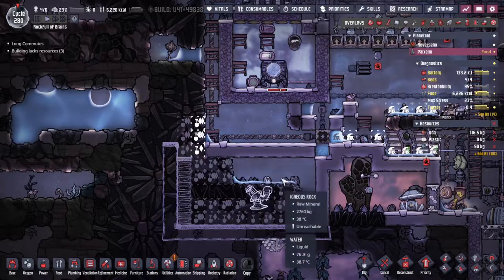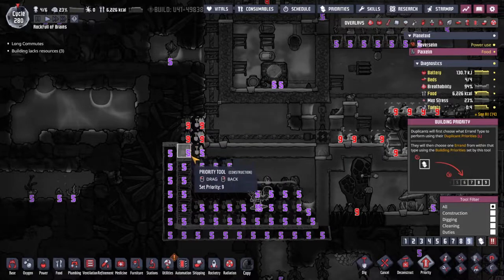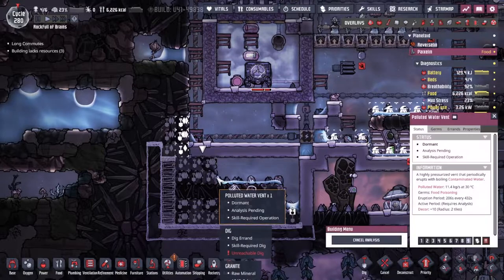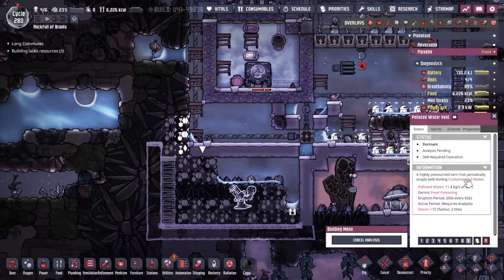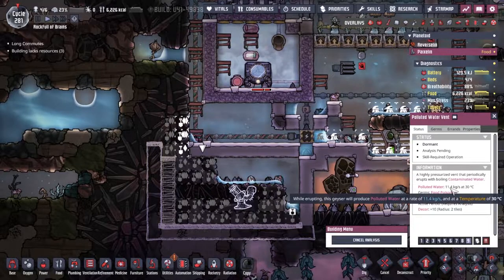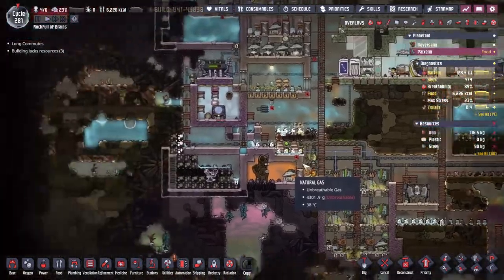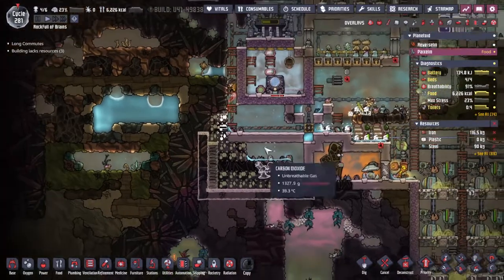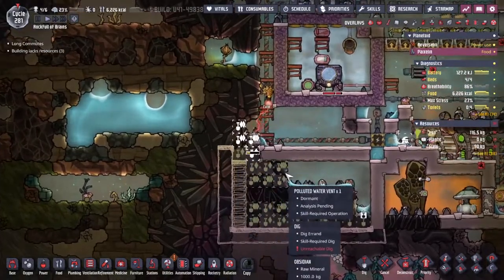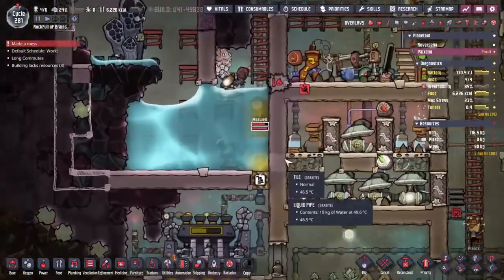Let's go and see what the geysers' active period is down here. It says dormant right now — 30 degree water. Is this the polluted water vent? Let's have a look: 11 kilograms per second of 30 degree water, that's a lot. It's got food poisoning in it — that's a bit more of a problem. Not a serious problem but I'd really like this to be analyzed whilst we have Plank around. What do you mean made a mess? Oh Maxwell — let's see what happens from this.